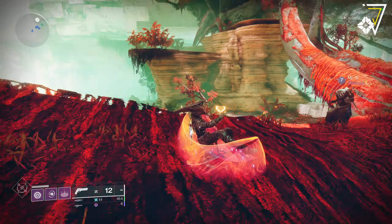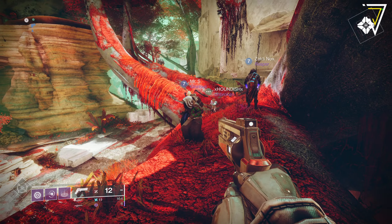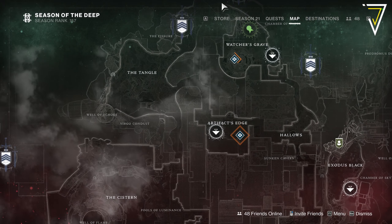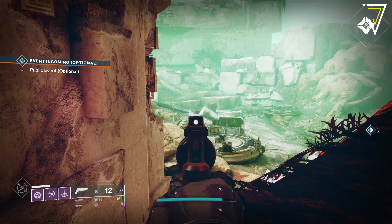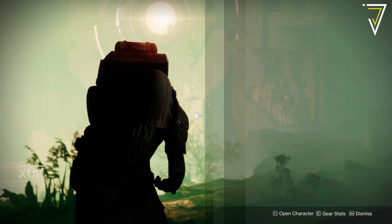What's up guys, Jarf here back today jumping into Destiny. It's Friday and these geezers have only gone and found this guy, Xur, over on Nessus. You'll find him over in the Watcher's Grave by the Proving Ground Strike. Alright, let's see what good Xur's got in store today.